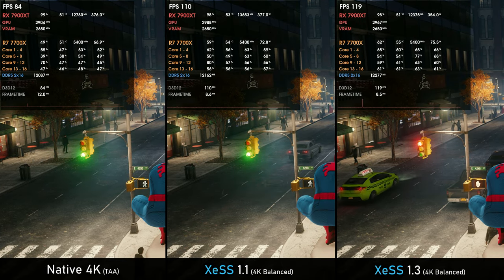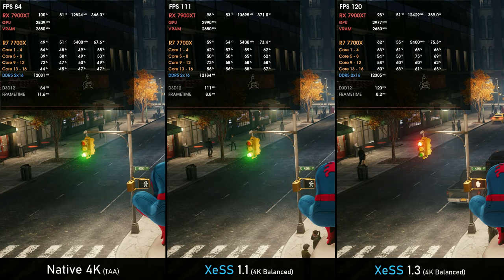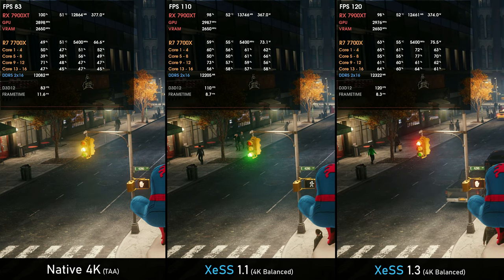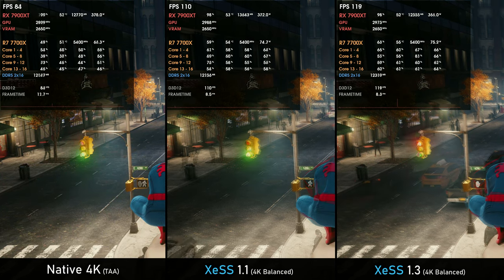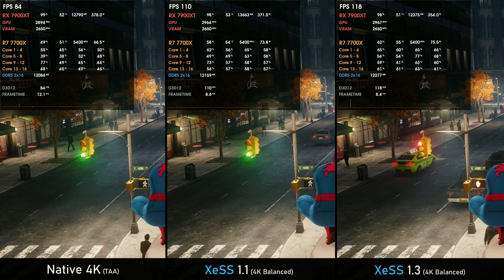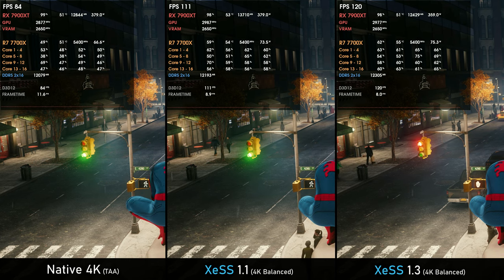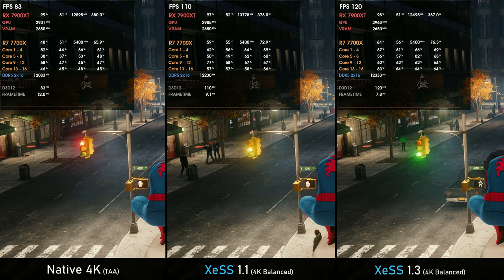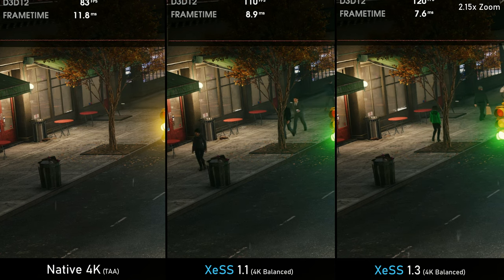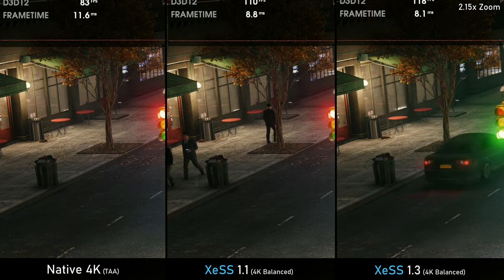Starting with Spider-Man Remastered, we have TAA, XeSS 1.1 (the official implementation), and XeSS 1.3 by exchanging the DLL files. The balanced mode with XeSS 1.3 has the same render resolution as the performance mode with XeSS 1.2 and below — that's why we go from 110 to 118 fps. Overall, XeSS 1.3 does a great job even at lower render resolution. Zooming in, the upscalers are doing a decent job, with XeSS 1.3 upscaling from 1080p being very close to XeSS 1.1.